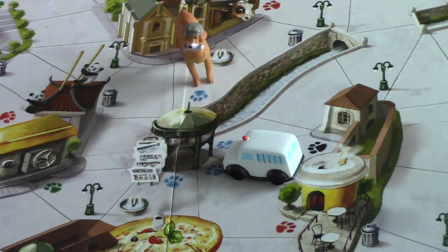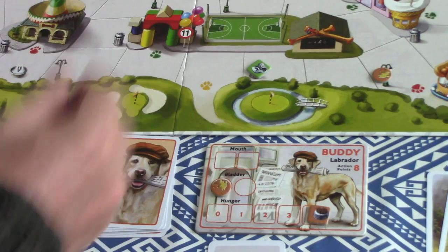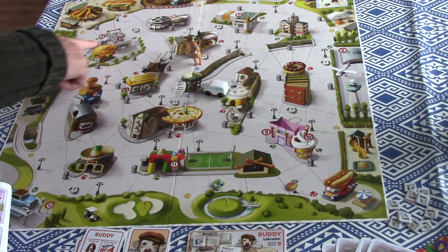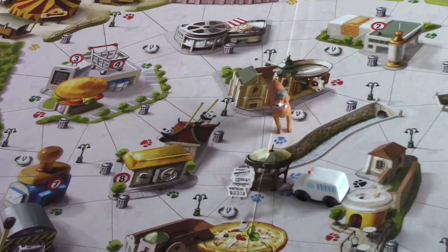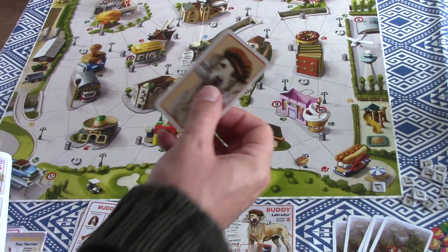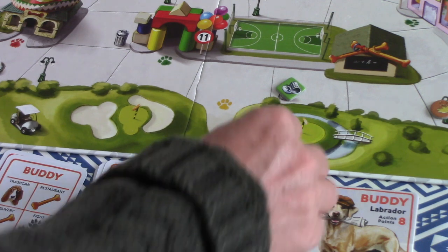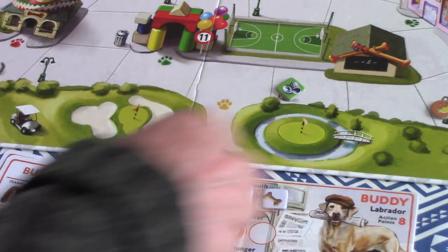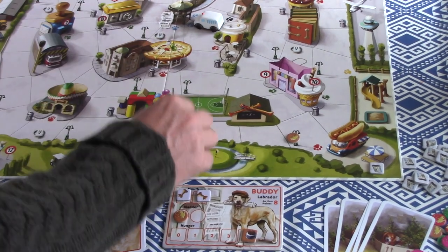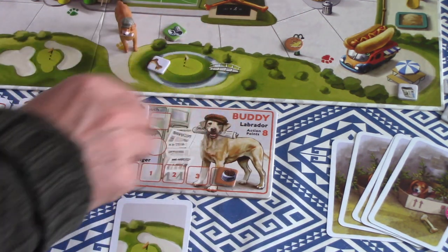At a blue paw spot you take an action to grab a newspaper — you keep them face down, grab one at random, take a sneaky look, and place it in your mouth. There's room for two. I know number four is up at this burger place, so I take actions to move there, then take an action to deliver the newspaper. I draw a card for the delivery and yes — I've got a bone! You could do a couple of deliveries or maybe find a bone in a restaurant. Once you have a bone, you can travel home and use one of your eight action points to bury it. You can bury two here.